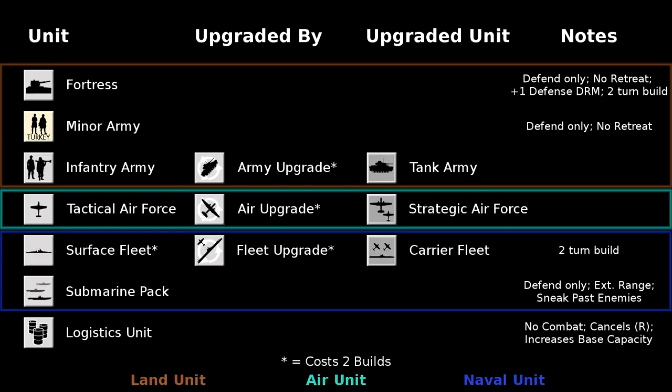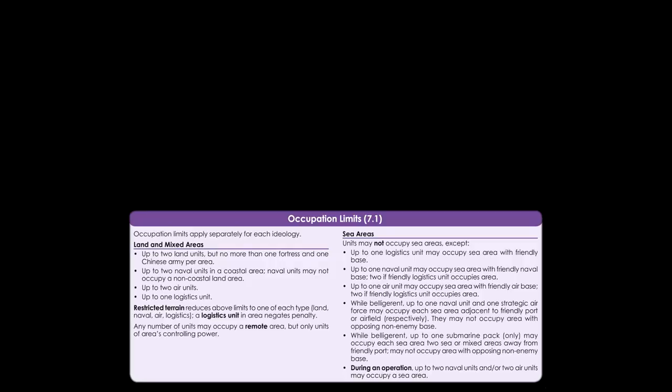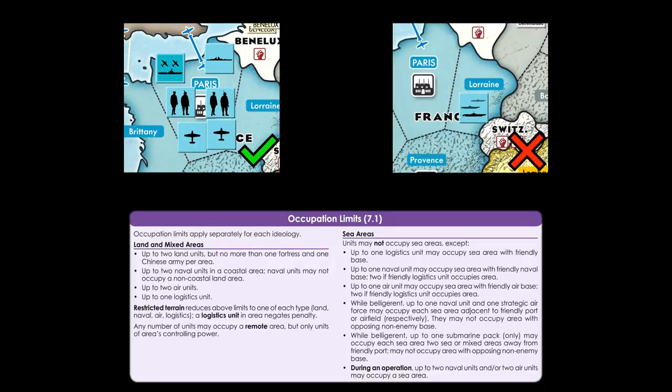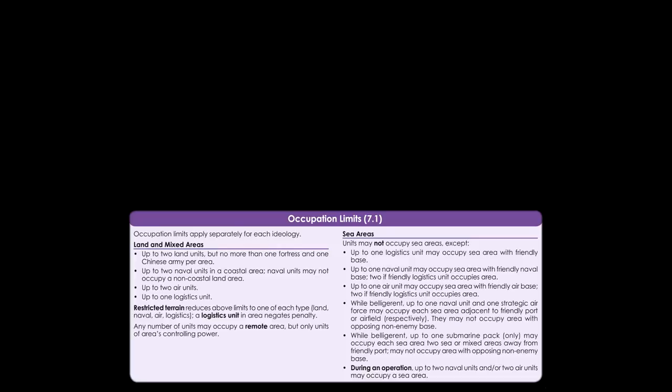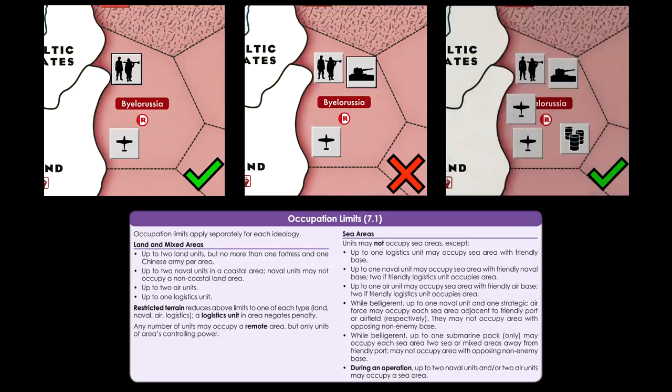Logistics units may also be placed in an area with a base, improving the capacity of that base for the appropriate unit types. Logistics units have no effect if placed in an area without a restricted icon or a base. In this game, stacking limits are called occupation limits. In any given land or mixed area, the occupation limit is two land, two air, and two naval units. Naval units, however, may only ever occupy coastal land areas. In restricted areas, this limit is reduced from two to one land, air, and naval unit, unless there is a friendly logistics unit to cancel the restricted nature of the area.